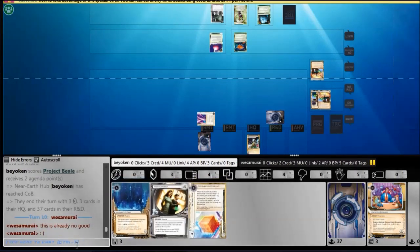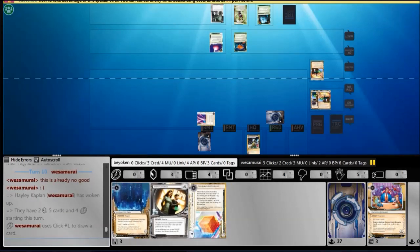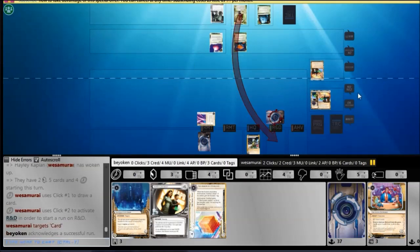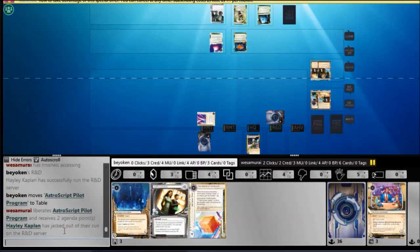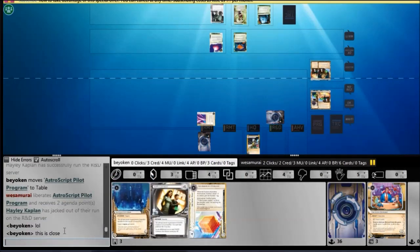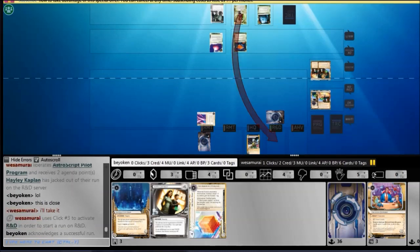This is really what you need to do as a Near-Earth Hub, or any corp, against a big-rig runner. If you don't play fast, you'll end up in a situation where Hayley can easily R&D lock you. The Architect on R&D cannot be rezzed, and he still topdecked an Astro off it, which is very unfortunate. But I deserved it because I did not play enough econ.